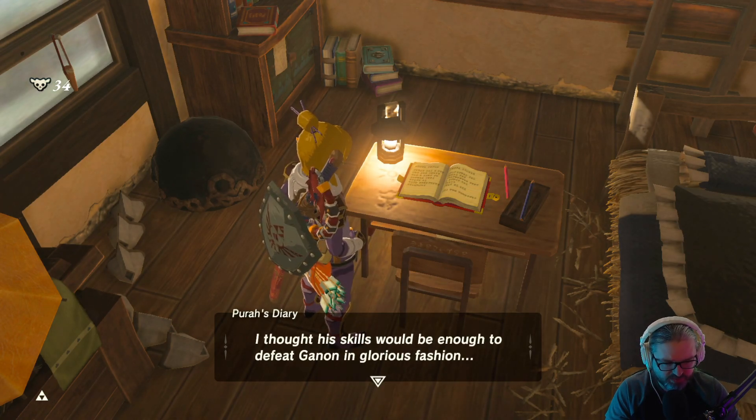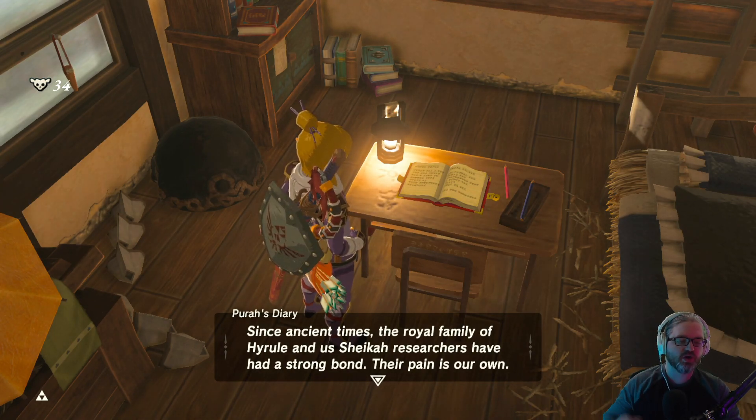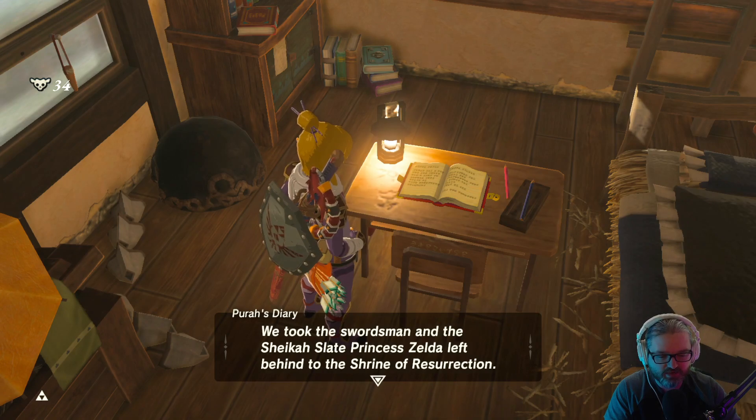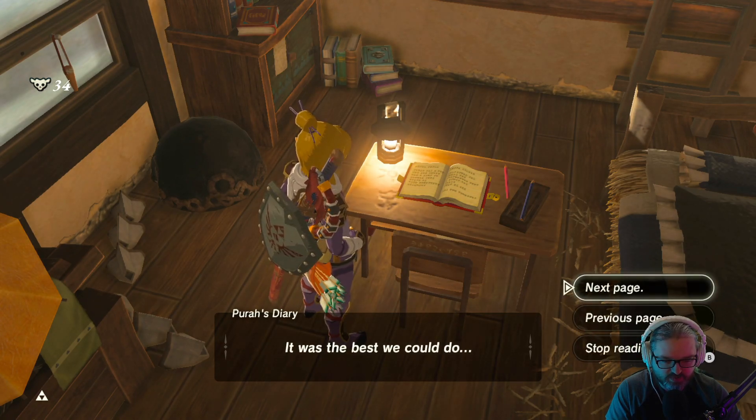Link — so young, yet so courageous. He was the youngest knight ever appointed to the imperial guard at Hyrule Castle, also a gifted swordsman selected as captain of Princess Zelda's personal guard. Since ancient times the royal family of Hyrule and the Sheikah researchers have had a strong bond. I took the swordsman and the Sheikah Slate Princess Zelda left behind to the Shrine of Resurrection. Though the Slumber of Restoration had not been fully tested, I decided to put the swordsman under to save his life — it was the best we could do.